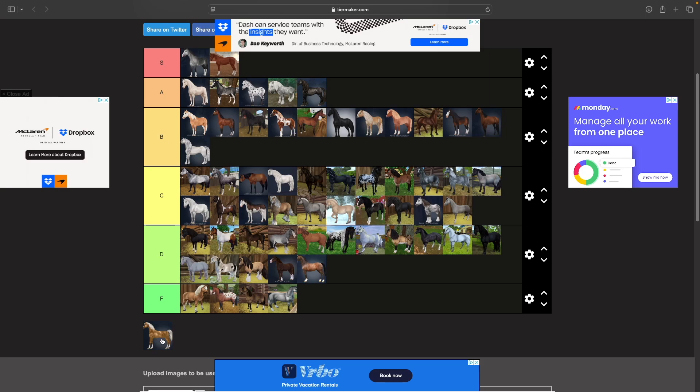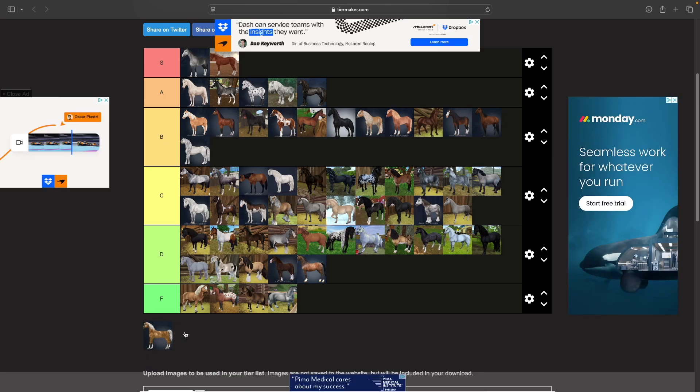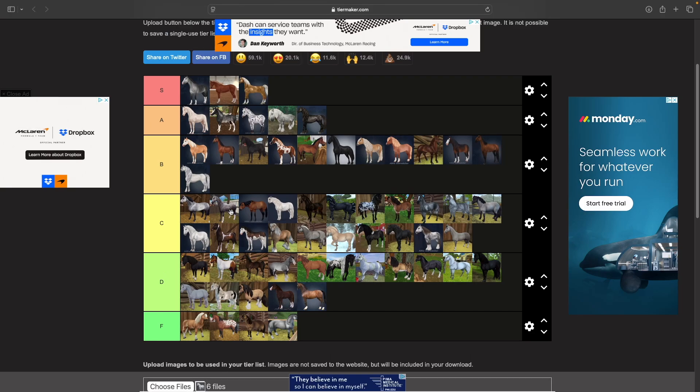Then we have the old Arabian — the first generation Arabian. I had a couple of these and honestly they might be S tier. They were the first horse I really vibed with at Star Stable. Maybe it's more of an emotional connection — let's put them in A, because they can't quite compete with the Belgian Warmblood and the Selfie Friends in S tier.